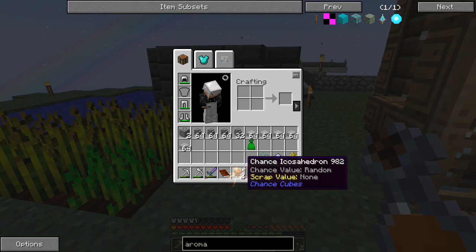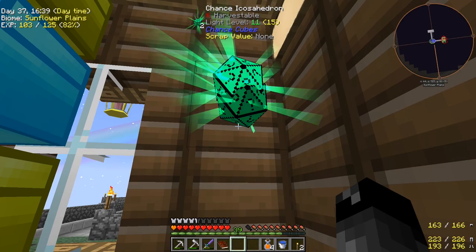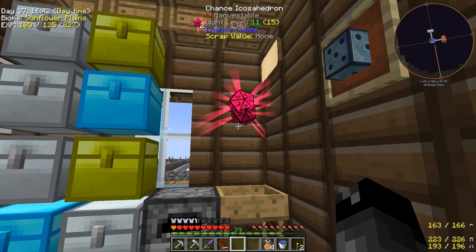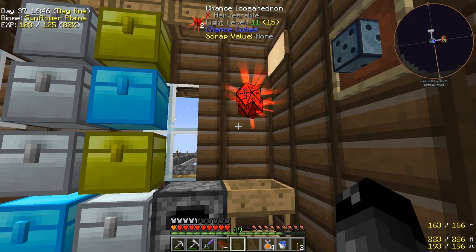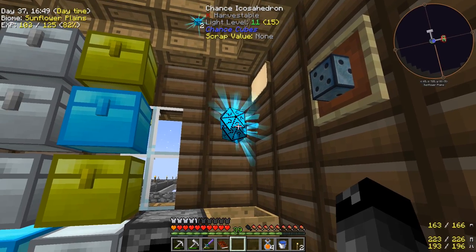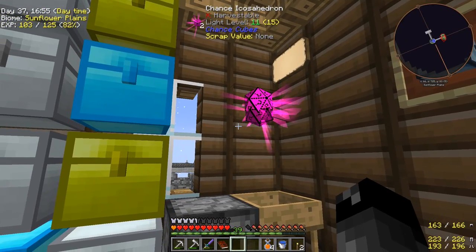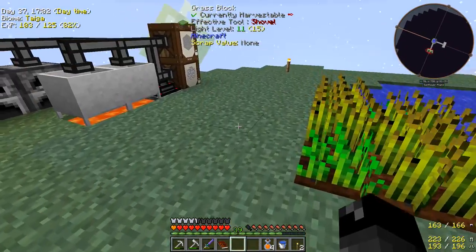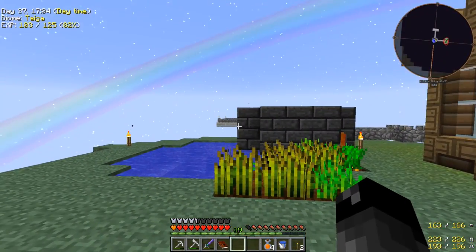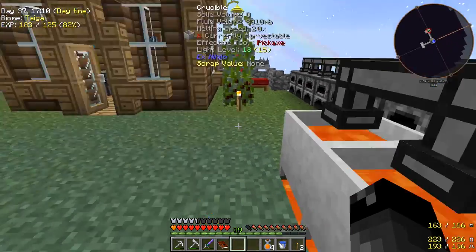We also got some of these regular Chance Cubes — you can open them and the luck is random. Another reason I'd like to go to that mining world is so we can start opening up these Chance Cubes. If we do them here we could potentially spawn a Wither boss, and I'm not prepared to deal with that — it would probably wreck our entire base.